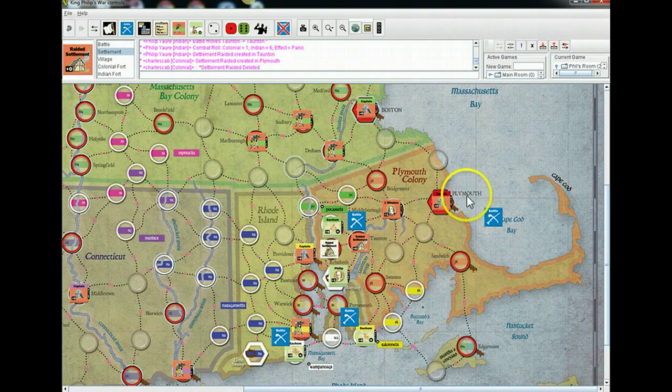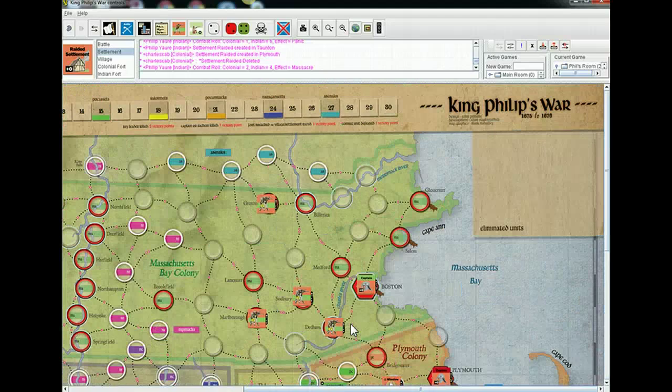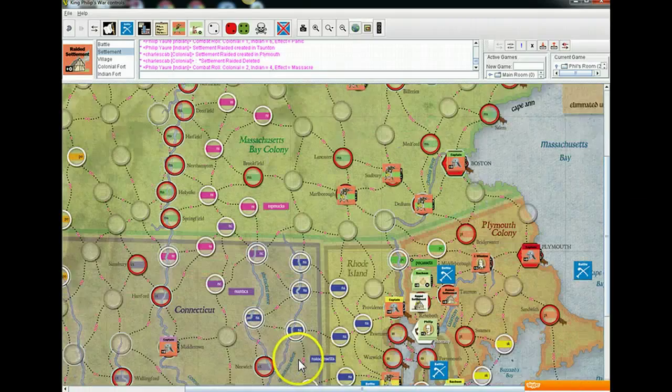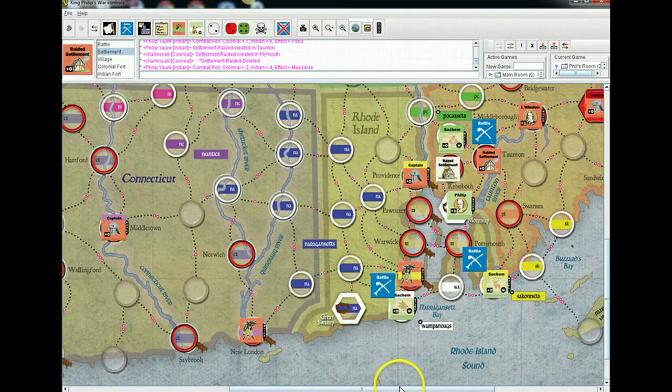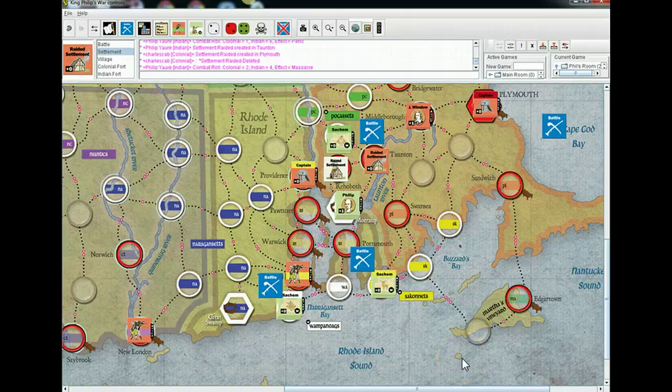I'll attack with the Sankanets in Portsmouth. It's again a four to one. With Massacre, you'll be getting a troop somewhere on the map, though we resolve the battle before you place the troop. A two — you're a one again, still misses. I do one point of damage to you with four on four strength points. So once again, that settlement is raided but not destroyed.